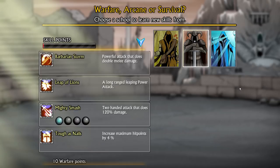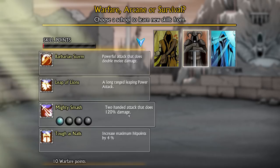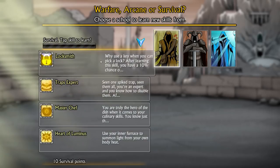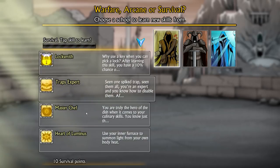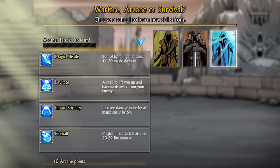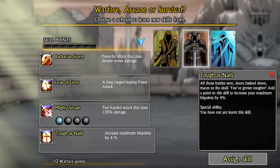This game's actually way more in-depth than I ever thought it would be. Now we have special attacks too. I already have Mighty Smash, so I could continue adding to that. Increase maximum hit points by 4% - that's the warrior stuff. We also have Rogue skills: Locksmith, Traps Expert, Master Chef, Heart so Luminous. But I'm going to be using probably some magic too, because I'm going for a Crusader build. Tough as Nails sounds pretty good.